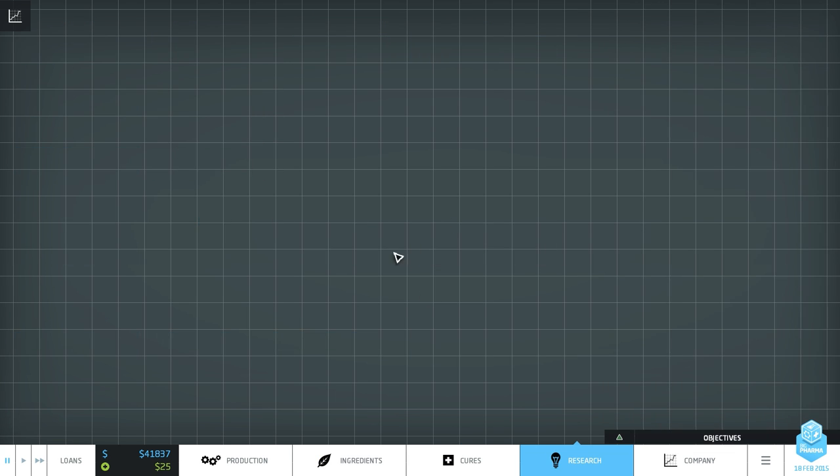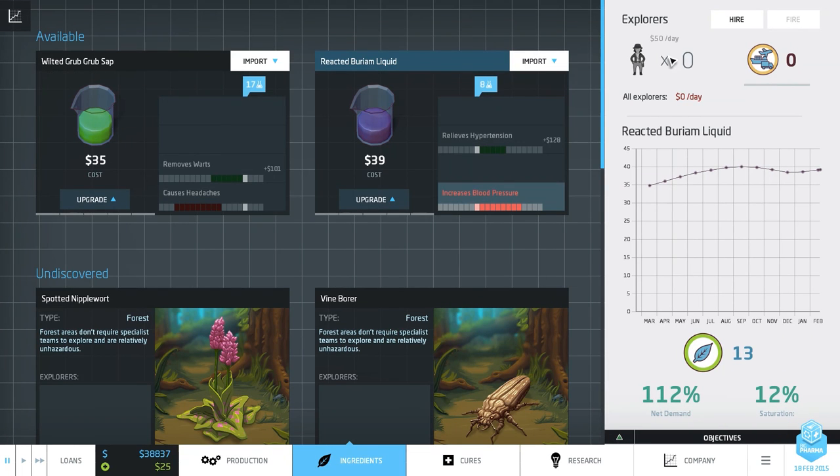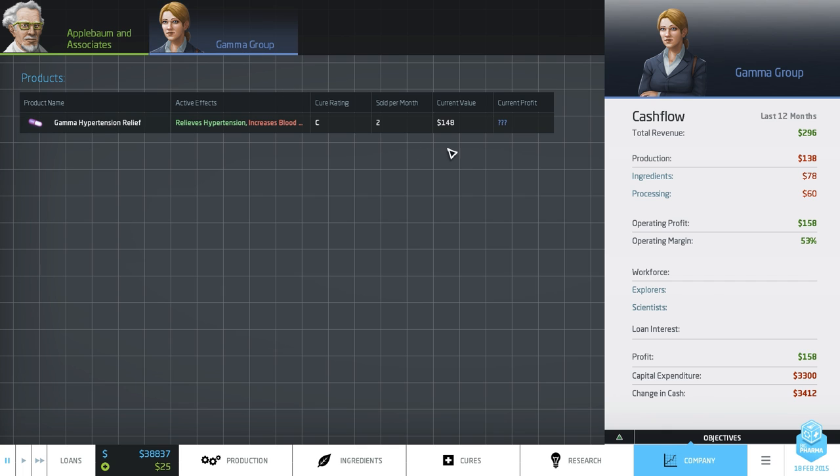I think maybe we should hire a second scientist and start him researching the agglomerator, because we're going to want both pretty quickly. One thing we have not encountered yet — there it is: the Gamma Group, one of our competitors, has released a product to compete with our own — the Gamma Hypertension Relief. This product is in direct competition with Apple Bomb Chemoflowbide. Their current value is $148 and our current value is the same. We can see they have both the side effect and the active effects, so they can't be doing much better.